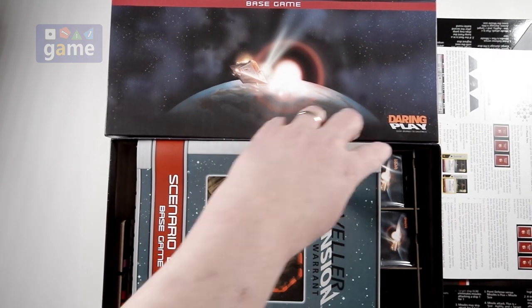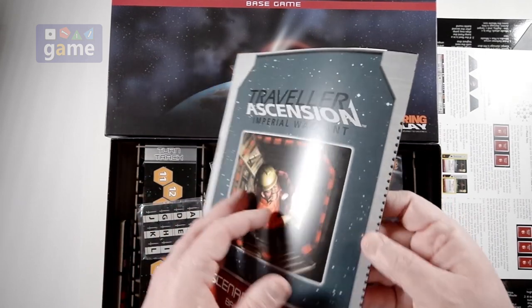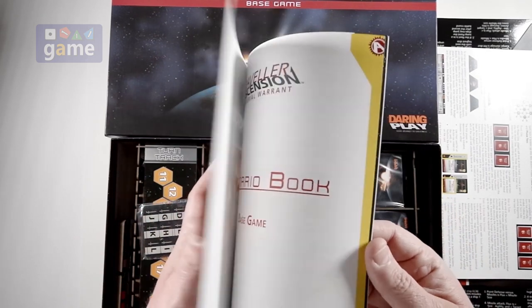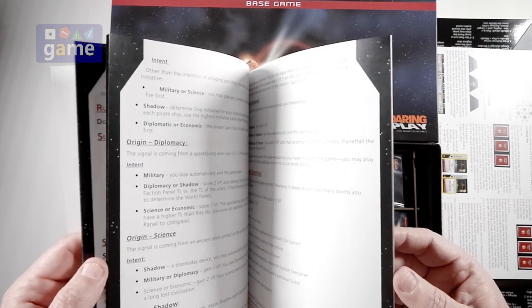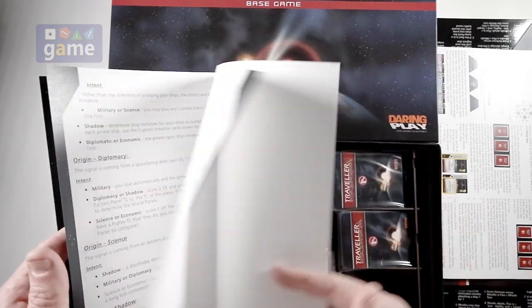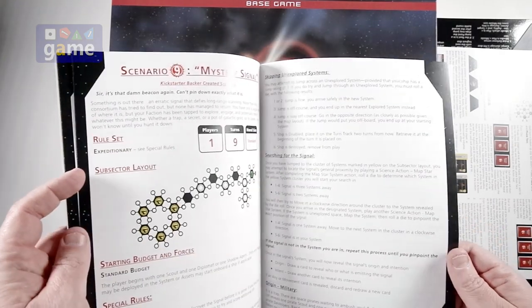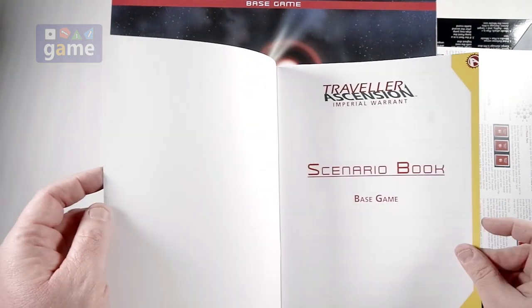Then we have a scenario book for the base game on the same stock as the rule book — card stock cover, paper inside, full color. Looks like there are nine scenarios. No page numbers, just scenario numbers.